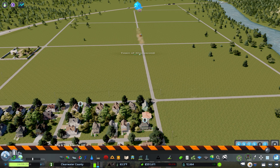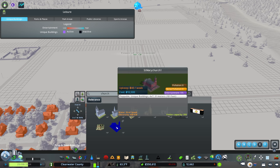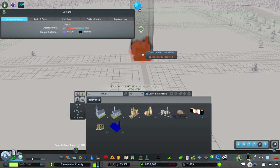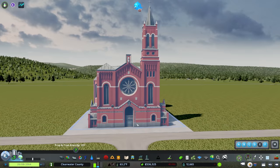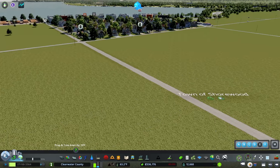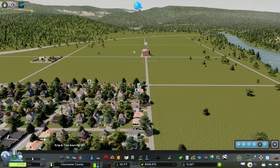We're going to modify our grid a bit, take this road out, and use this as our vista point for the church. I've already selected it — it's the Saint Mary Church. It's a great asset: a red brick church that is absolutely stunningly beautiful. I think it's going to fit really well here and the residents would be very excited about it as the centerpiece and pride of the community.